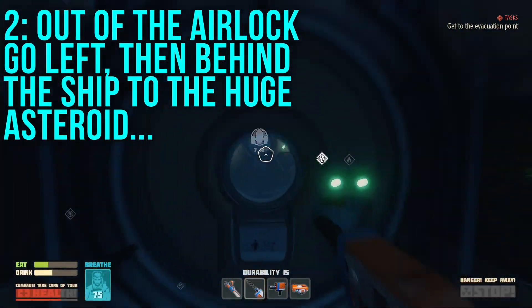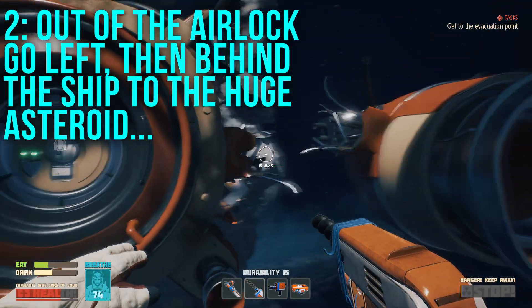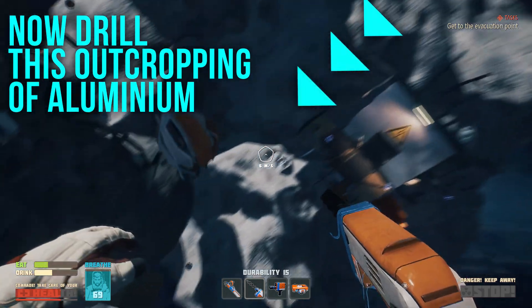Second option: out of the airlock, go left, then behind the ship to the huge asteroid. Now drill this outcropping of aluminium.